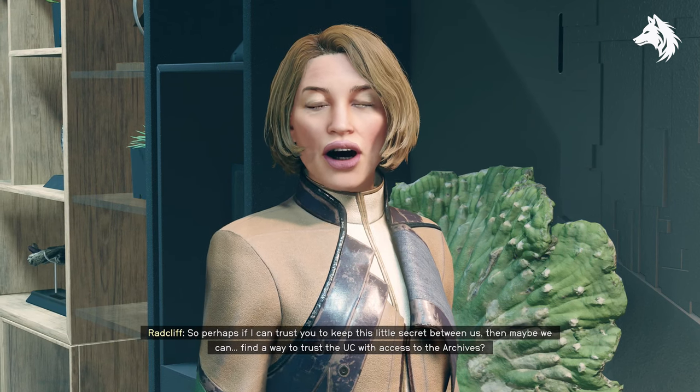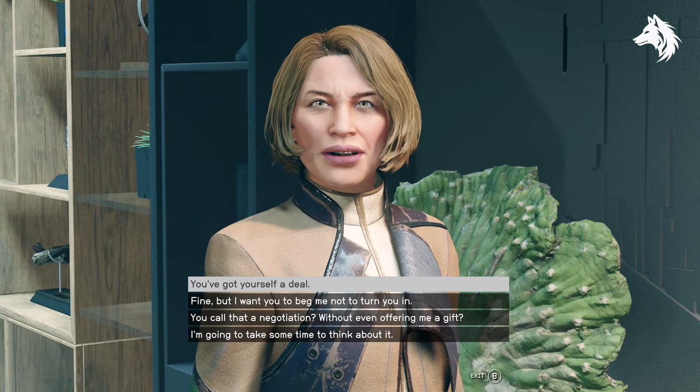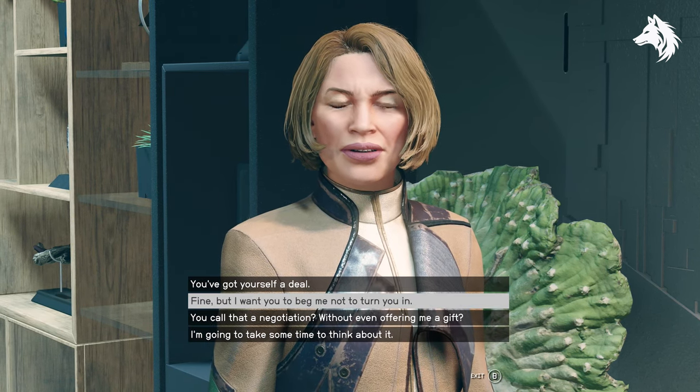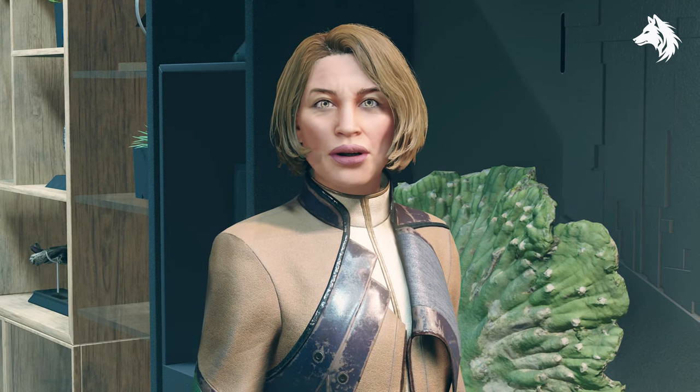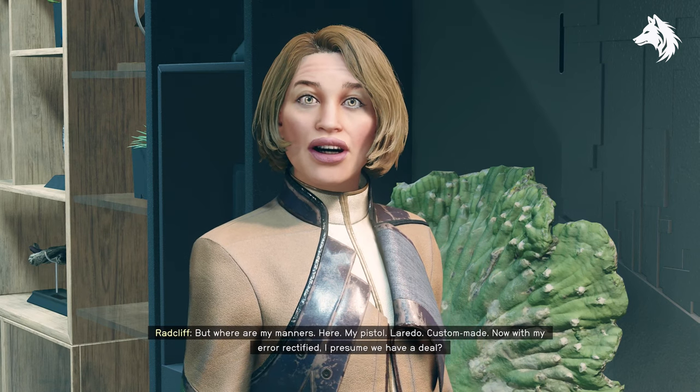Next you can confront her to get the key, but when prompted make sure to choose the option that says 'you call that a negotiation' and you can request a gift from her. She will give you the unique Ambassador weapon. You can also bribe her for 7,000 credits.